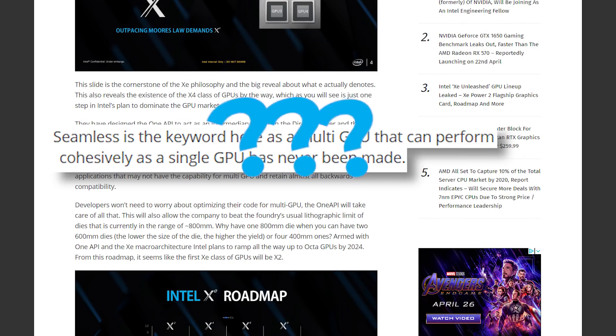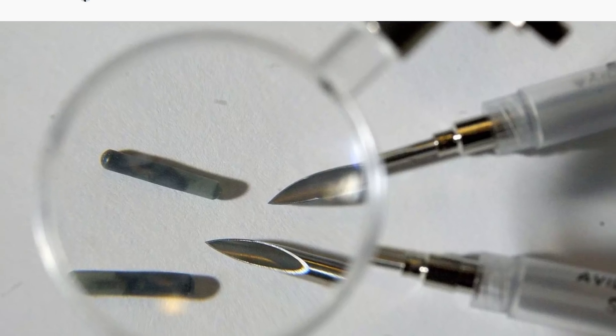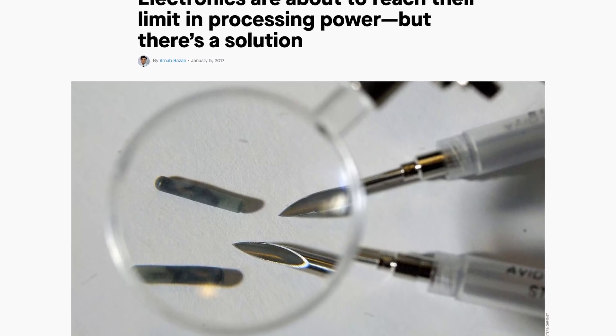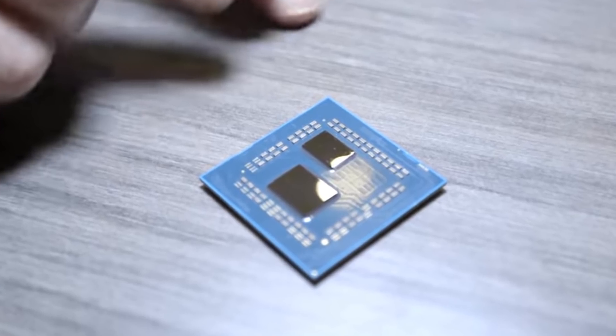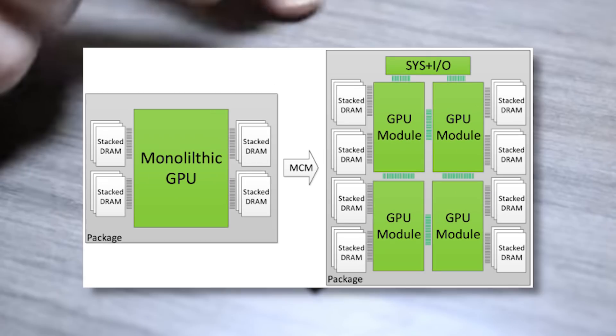Many people may have been wondering why chip makers just don't make chips bigger. If we can't make transistors smaller, why not make the chips themselves bigger? Well, the issue mostly comes down to yields. The bigger a die is, the higher chance you'll get defects in the chip. There becomes a point where the printed circuit is so large you'll have such low yields that you just can't make money off of it. That's where MCMs, or multi-chip modules, come into play.